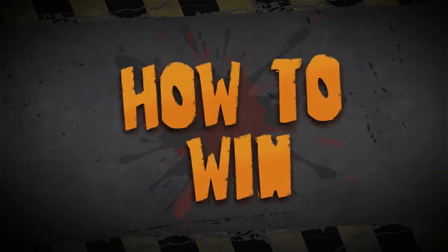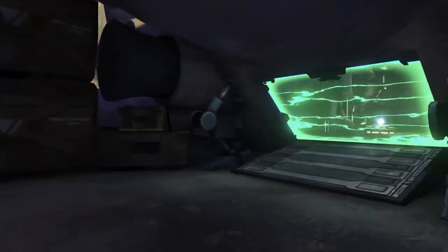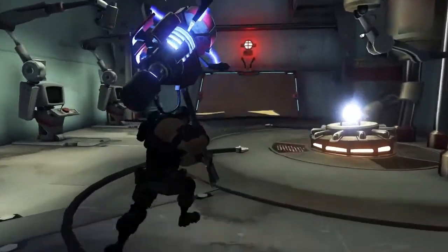So how do you win Annihilation? First, you have to raise your team score by completing the objectives. Scoring enough points will lower the shields on the enemy's dropship. Once the shields are down, it's all about blowing up the dropship by smashing its power supply.